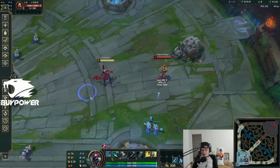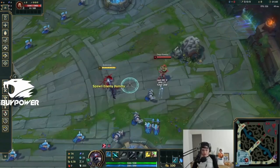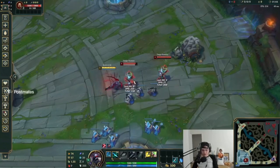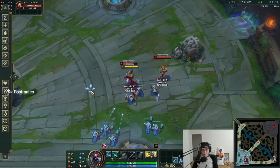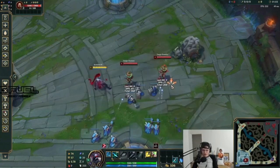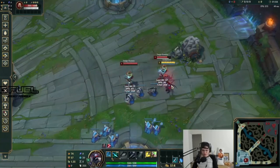Attack move click wasn't that good before with target champions only off, because if you A-click it attacks the closest thing to you. But if you have target champions only on and you A-click, you're attacking the target you want to attack, even if you're not directly clicking on them.